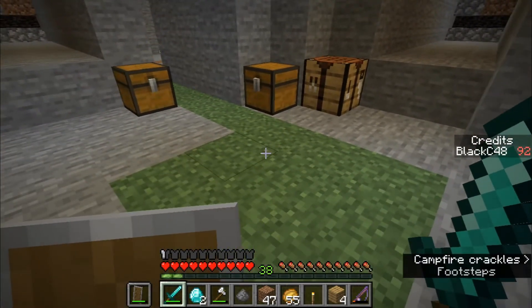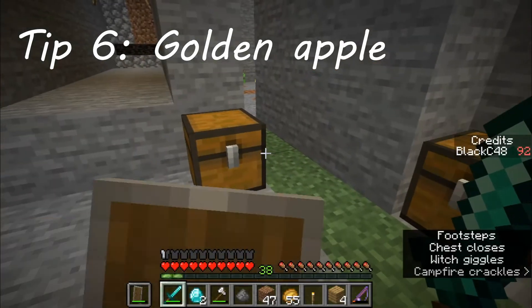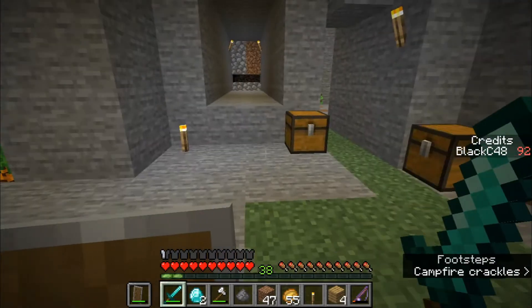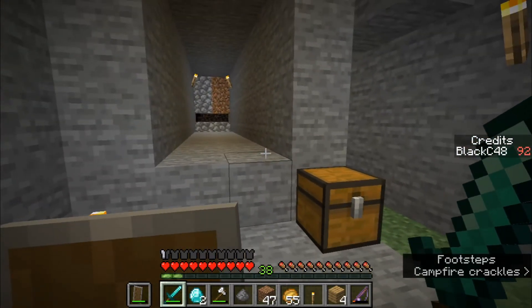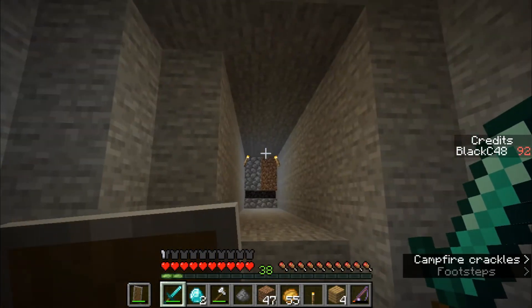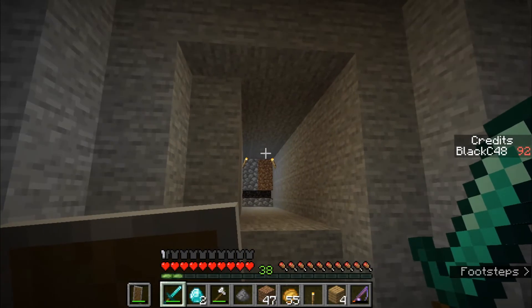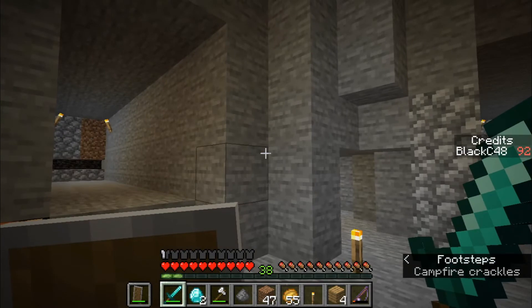The next tip: if you got a chance, try to make golden apples. I got myself some apples but I don't have gold, which I'm going to get from the shop. Golden apples are going to save your life in a live or death situation because they provide regeneration and absorption. Golden apples will save your life for sure. If you get a chance, make like two or three — that'll be enough for the entire game, because you'll have a chance to get a totem of undying in future rounds. But just prepare yourself one to three golden apples.